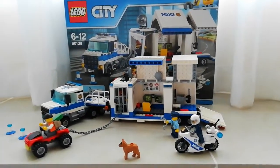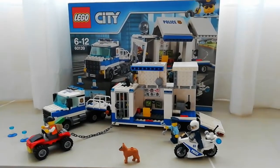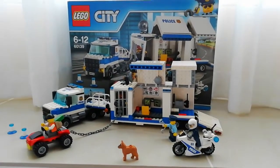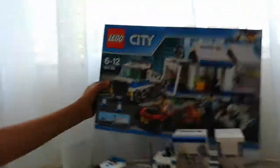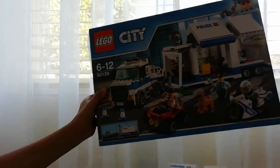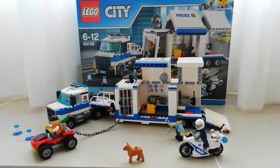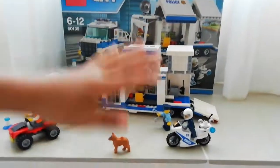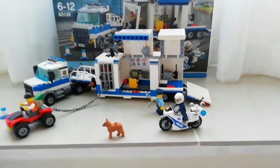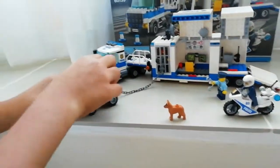Hi guys and welcome back to another video of the Mammy Twins! In today's video we are going to be showing you all of this stuff. This is set 60139, the Mobile Command Center. It comes with the truck, the trailer, the bike, and the crooks' vehicle — these are the mini vehicles.